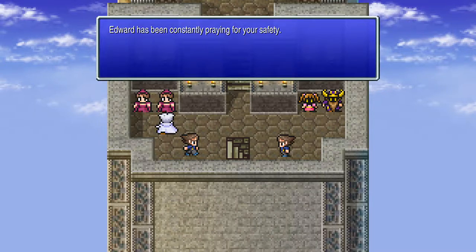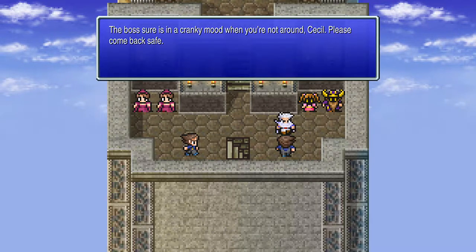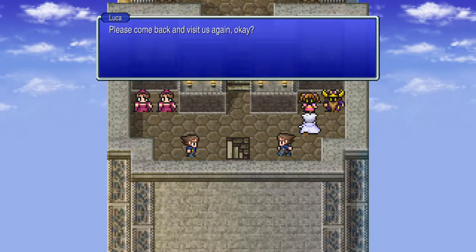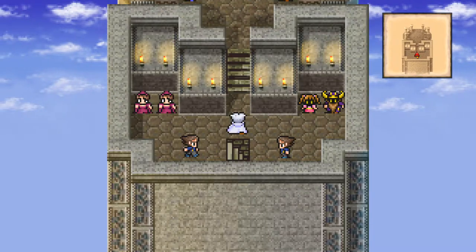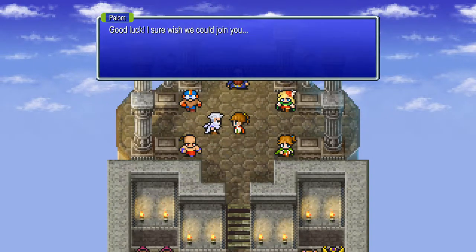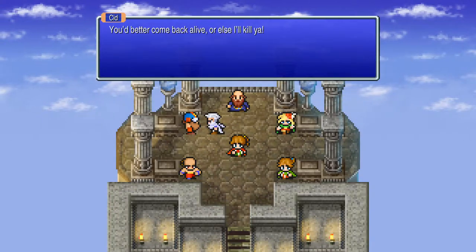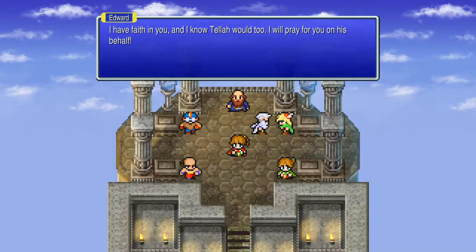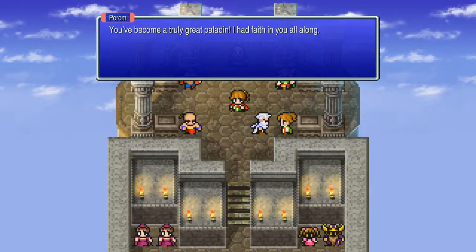Cecil, please return safely — Edward has been constantly praying for your safety. Never imagined this to happen. Boss sure is in a cranky mood when you're not around. Cecil, please come back safe — they came from the fate of the land, and every living being's rest is in your hands. Destiny has chosen you for the final battle — we shall pray for you. Good luck, I sure wish we could join you. Better come back alive or else I'll kill you. Must return to the moon and face your destiny. I have faith in you — I know Tellah would too. Become a truly great paladin — I had faith in you all along.